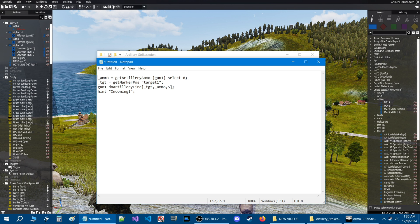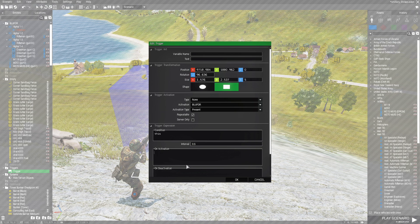Now we're going to highlight all the code, press Ctrl+C, go back into the mission, and edit the trigger. In the On Activation box, press Ctrl+V to paste the code and hit OK.